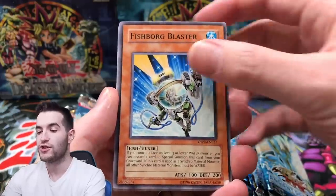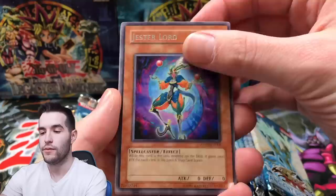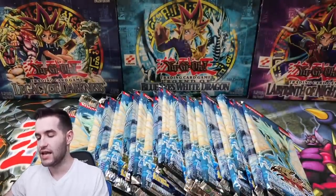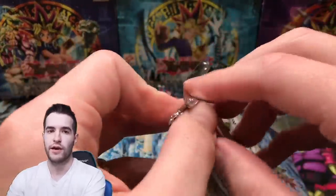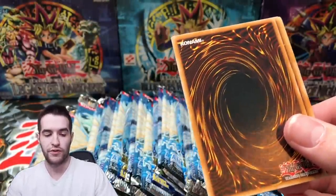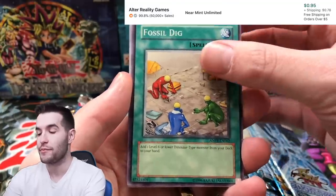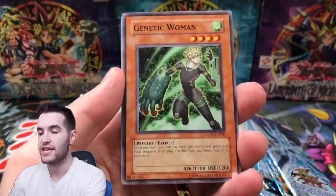This is Ancient Prophecy. Fish Borg Blaster. Psychic Soul. Jester Lord. Sunny Pixel. Unlimited — that's okay. I haven't actually looked yet to see if they're unlimited or not, so I'm just kind of going with the flow — I'll find out when you guys find out. Fossil Dig — that's a nice one. I think that might be like a dollar. I'm gonna set that aside even though it did get reprinted in OTS7.